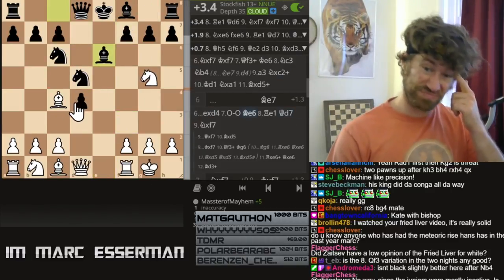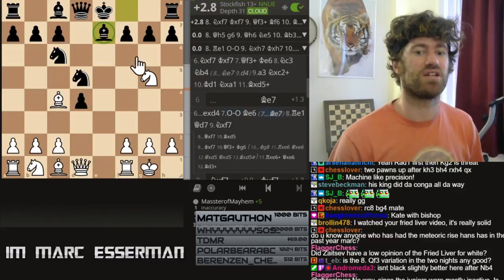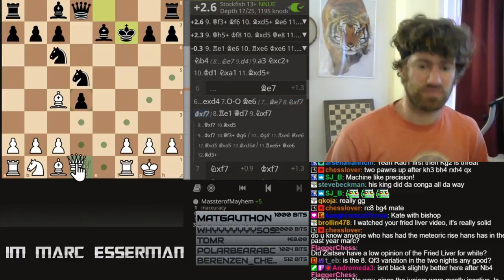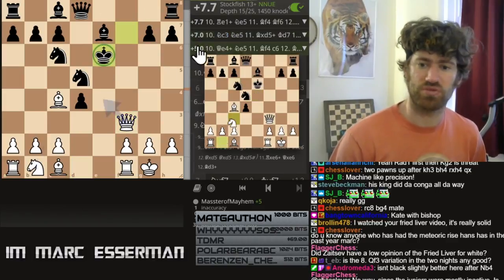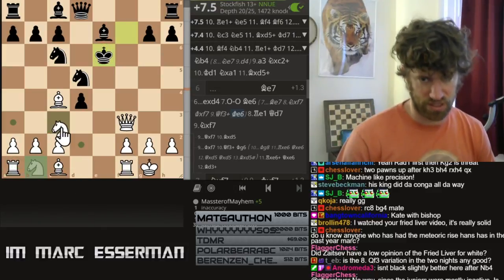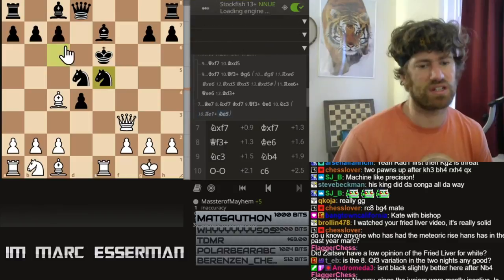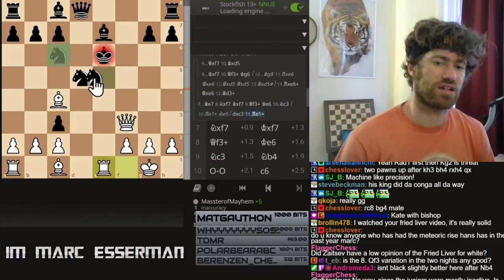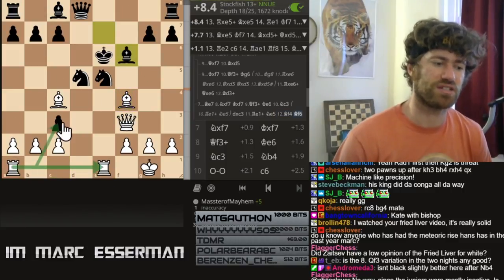The Morphy game again — to review — is bishop e7. Knight takes f7. You can see this in Art of the Checkmate. Morphy played the best move: knight c3, double exclaim — not rook e1 first, as he allows c6, so knight c3. Take, check. Knight e5, bishop f4, bishop f6. You see the rook is cleared because of knight c3.